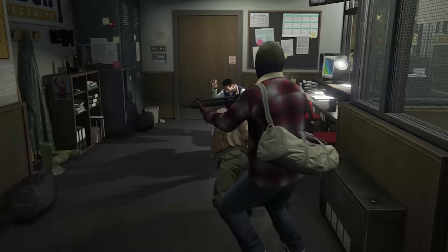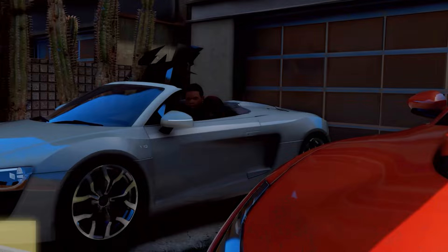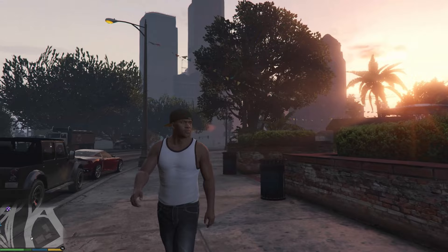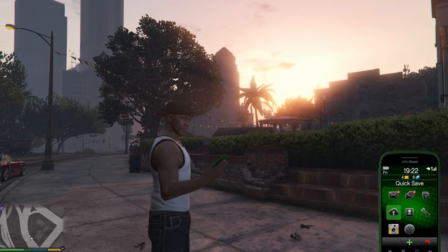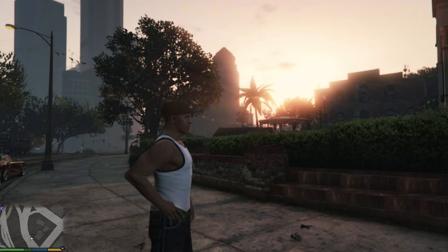The next step is to log into GTA5 in story mode. Allow it to connect to Social Club and download any necessary files. You need to get past the prologue first - Trevor and Michael go through the heist at the bank, and then Franklin and Lamar's first mission as well, because LSPDFR cannot load properly unless you're in a free roam state. Once you're in free roam, pull up your cell phone, save your game, then close the game.